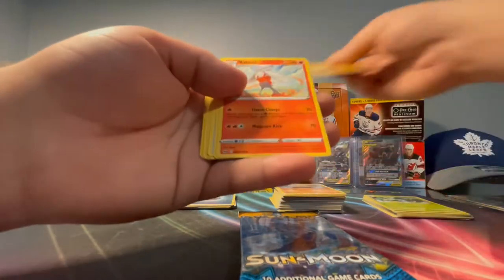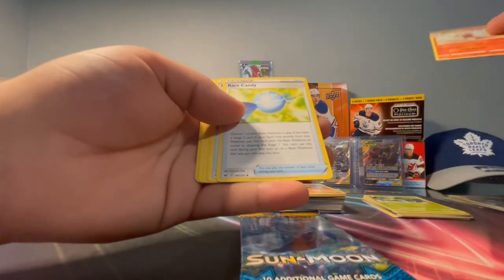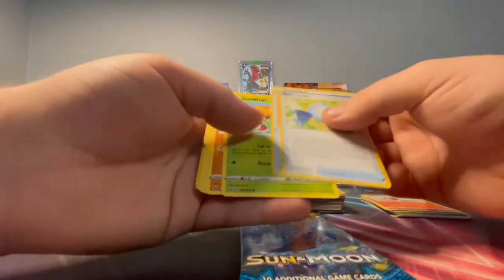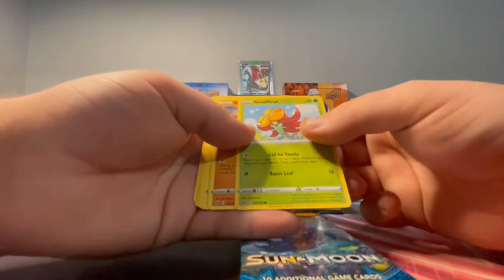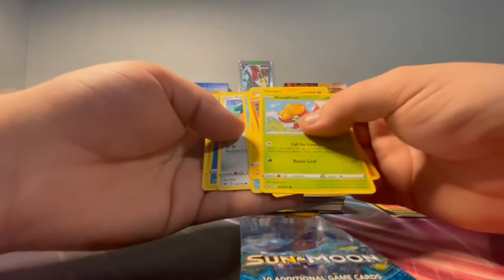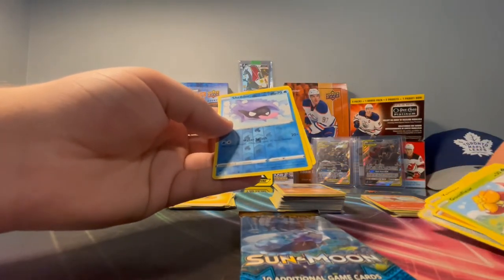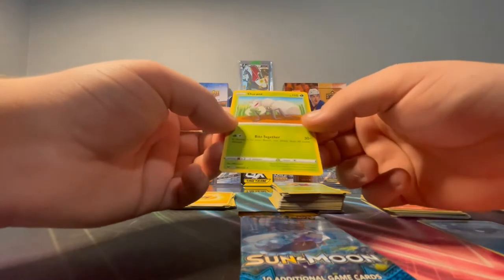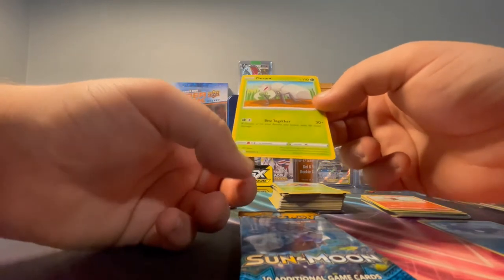We got the energy card, a diamond card, some trainers, some rare candies, a Gossifleur. I'll just go through these basic cards and into the special card potentially. There's a Shellos — nice. Put all the base cards there, and there's a Durant. I gotta figure out what they're called again guys.